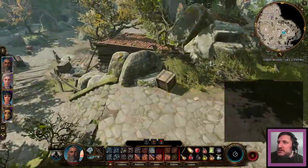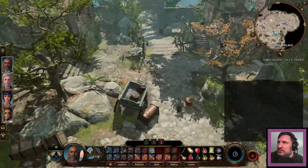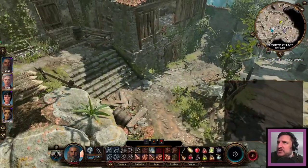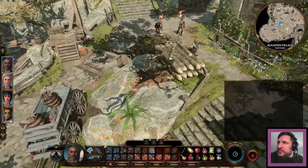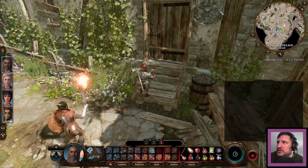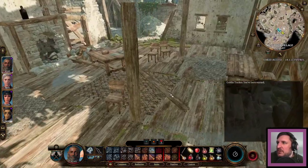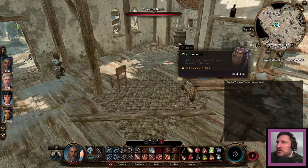I feel like we've covered this area, so let's move back down to where we were. We haven't looked in this building — this appears to be a blacksmith. Time to press ahead.